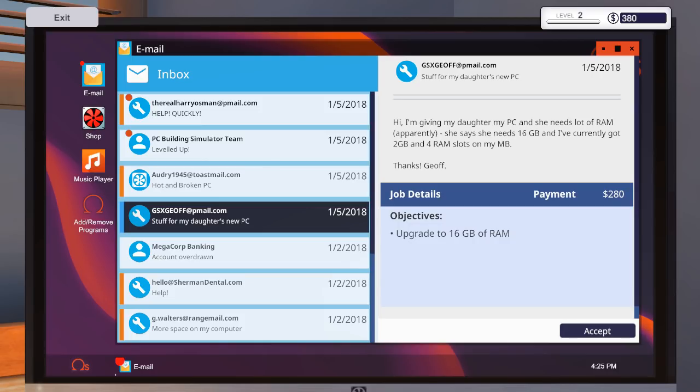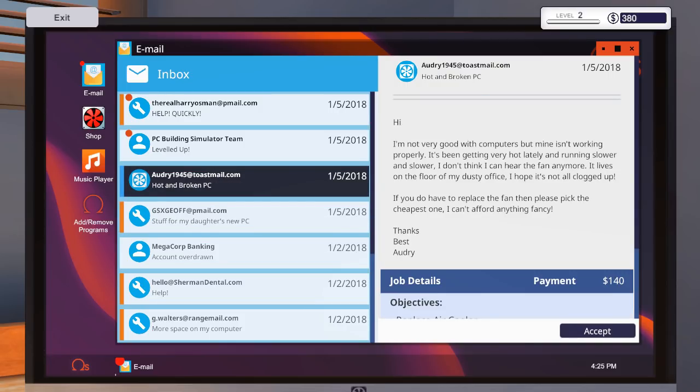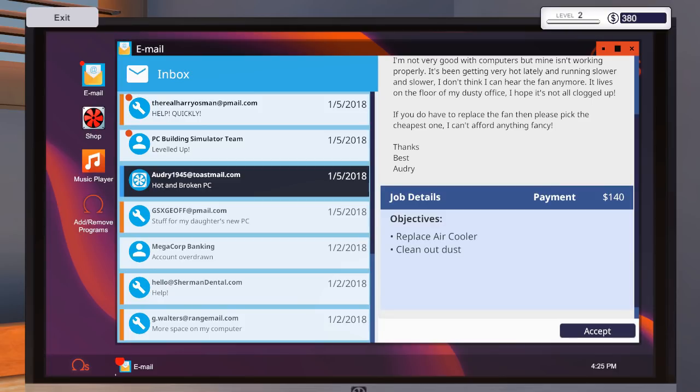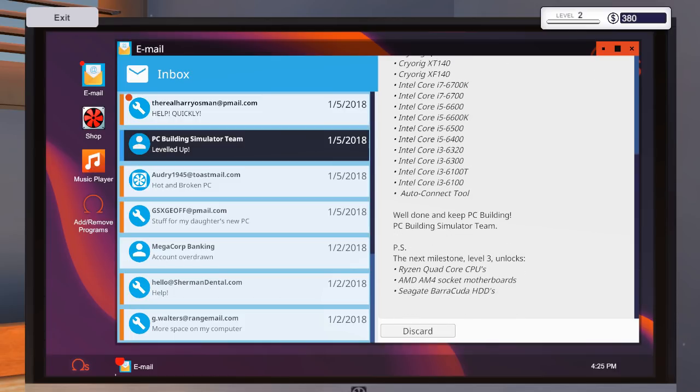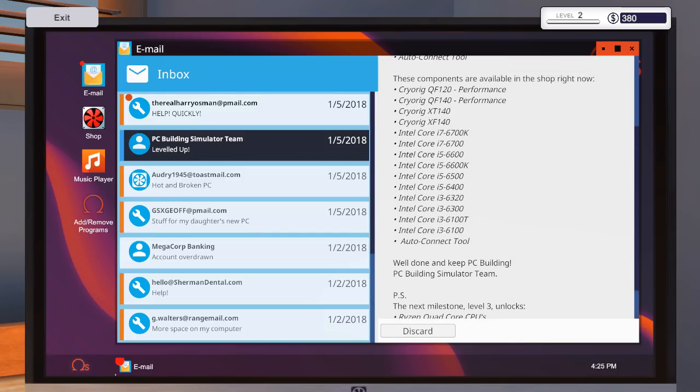Someone is giving away their PC to their daughter and she needs a lot of RAM — 16GB, currently has two. Thanks Jeff. 16GB RAM is what we need. Another one — 'Hi, I'm not very good with computers, mine isn't working, it's been very hot lately. I don't think I can hear the fan anymore, it's clogged up.' You've reached level two — unlocked Cryo Rig case fans and 6th gen Intel Core processors. Next milestone: level 3 unlocks Ryzen quad core CPUs, AMD socket ports, and Seagate Barracuda.